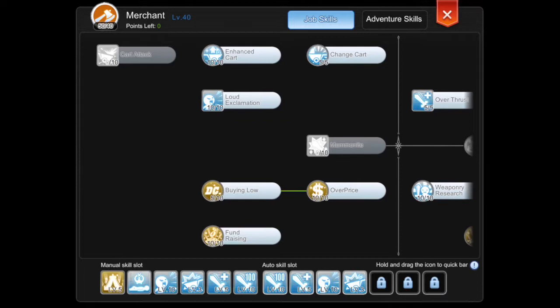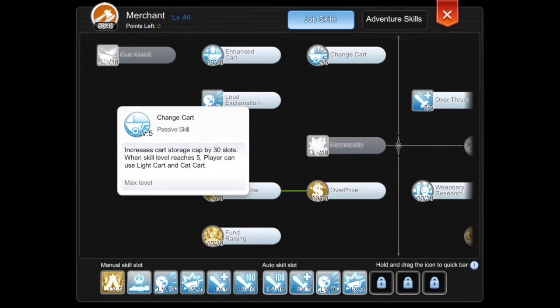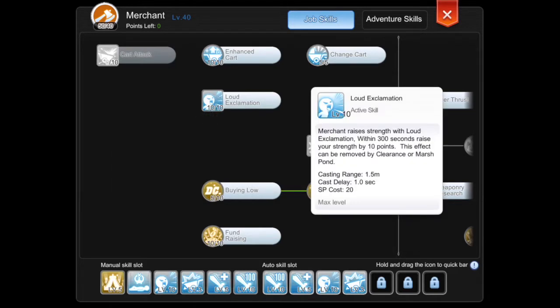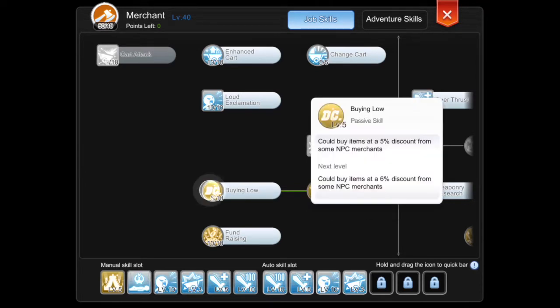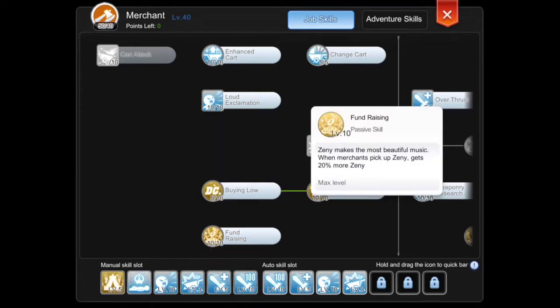Now here are my skills for farming. First is Enchant Card — when using card relay skill, ATK plus 150. Chain Card increases card slots, and increased card slots make us hit harder. Excretion for strength. Buying Low lets us buy at low price from NPC, and Over Price lets us sell to NPC at over price. Fundraising gives us more money when farming.